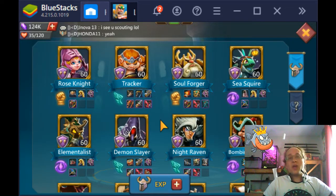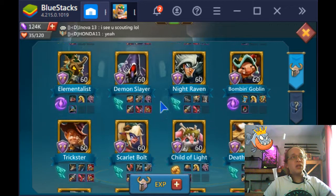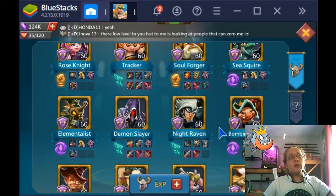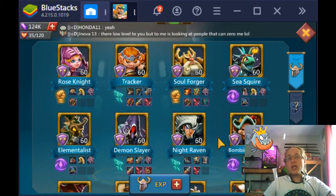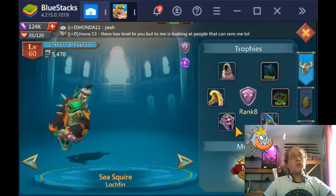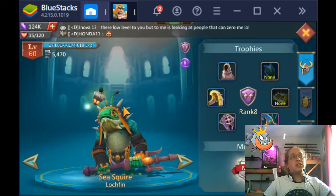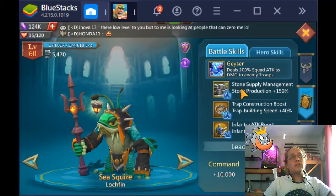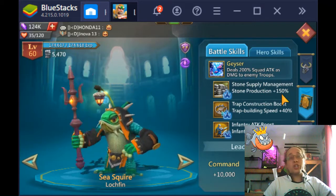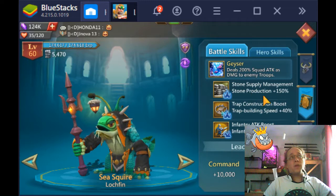In the beginning of the game, you don't have Colosseum unlocked — I think you unlock it around Castle 12, 15, or 17. If you're doing a Hyper and you're trying to do a Stone Hyper, your interest might be in Sea Squire, because Sea Squire gives Stone Supply Management and Stone Production at 150%, which is a really good chunk of production.